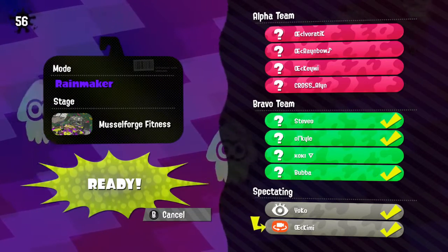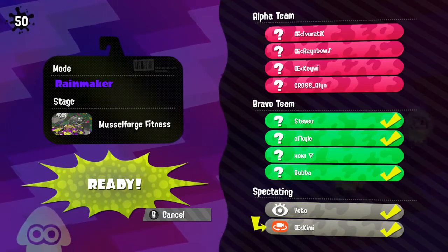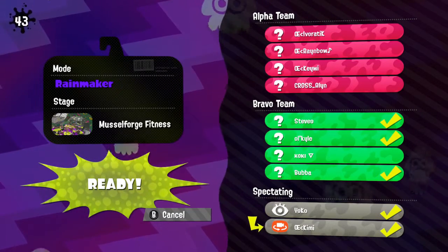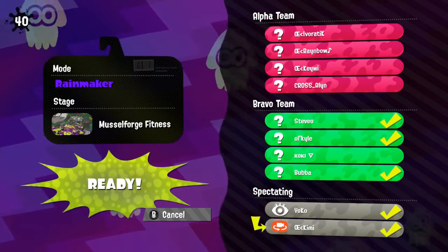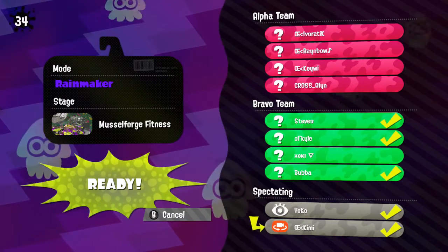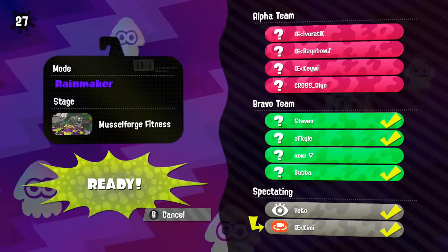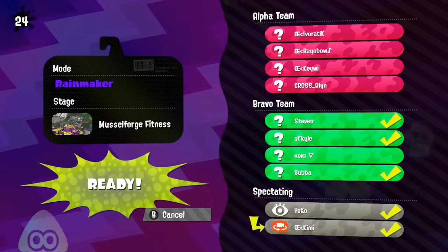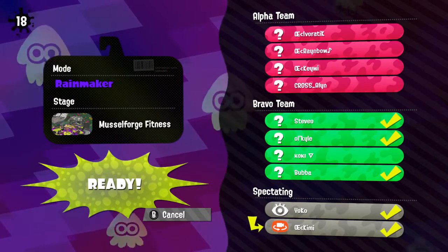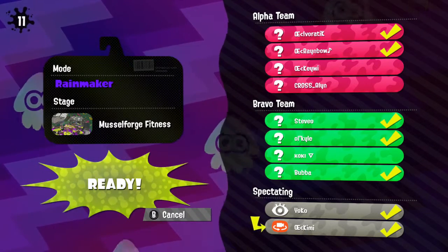We are moving on to Rainmaker at Muscle Forge Fitness. We have seen this map before, but in zones — we are now moving on to Rainmaker mode. We're waiting for folks to pick their weapons, and Cephalopods is giving this a lot of thought. They want the most effective comps for their team. They might be a little shaken up from that first game and need to get their composure, strategize, and figure out what will work best for this map and mode, which we haven't seen yet.